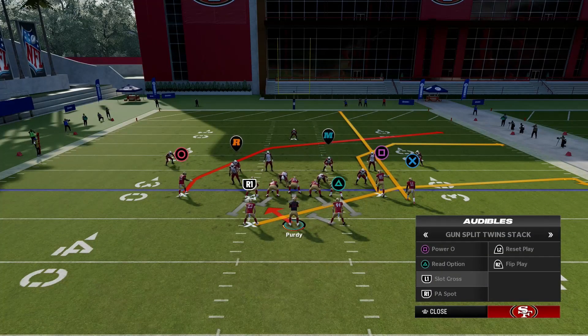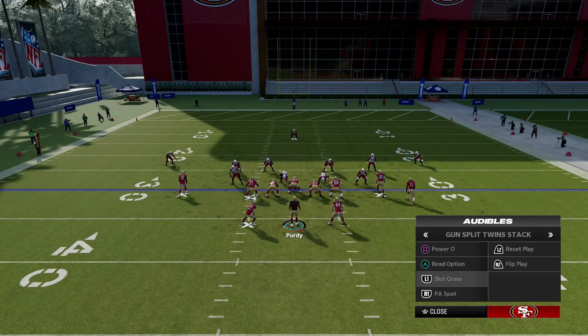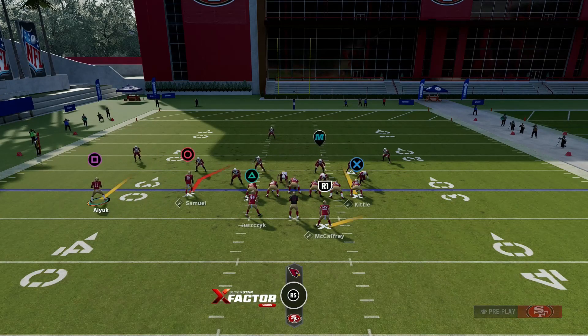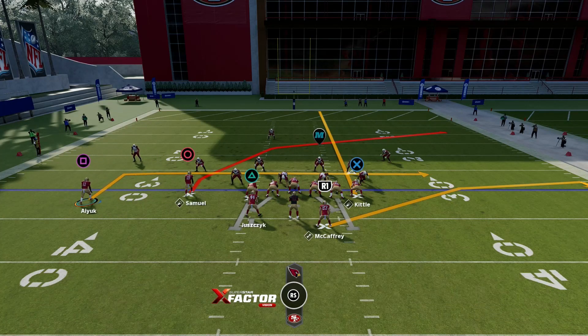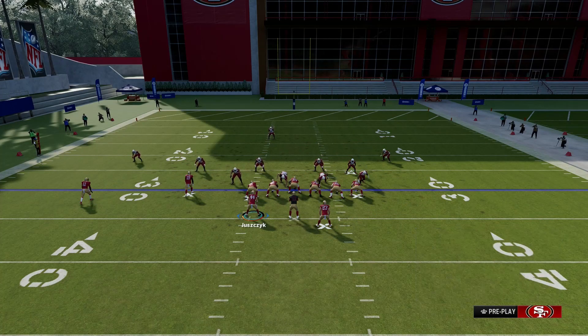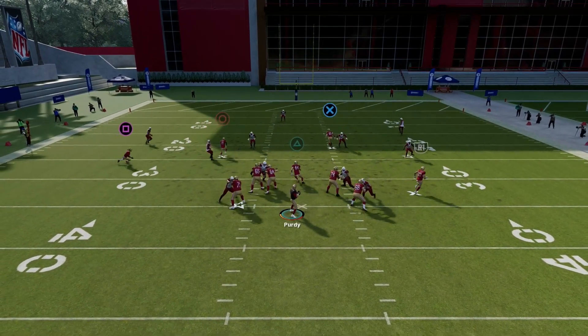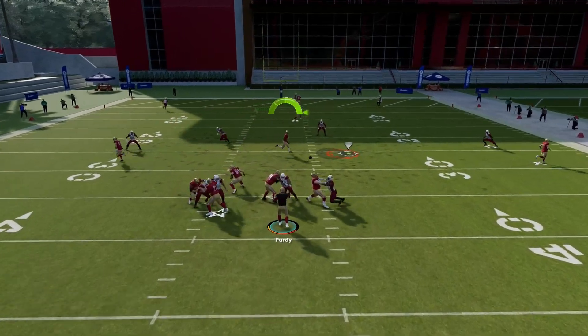For our first passing play, Slot Cross — the first setup I like is to motion I out, put him on an in route, then snap the ball. To get the in route more open you can put Juszczyk on an out route. But if you have Hot Route Master, put him on a flat because he just bumps to the middle and you hit him over the middle.